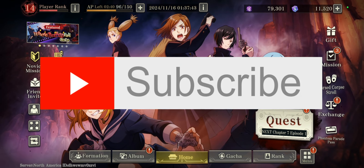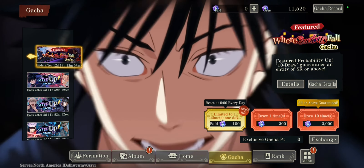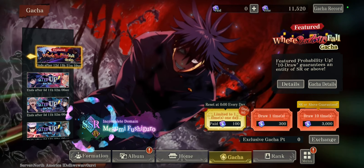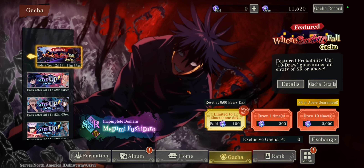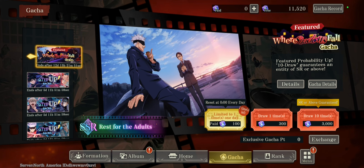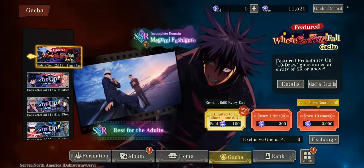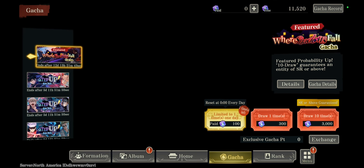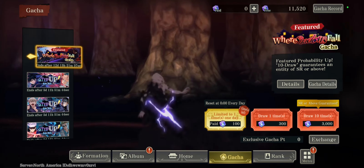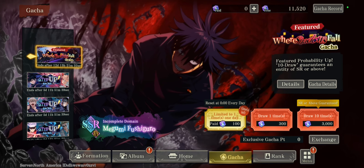So Megumi Fushiguro Incomplete Domain is out right now. You can see his special right here — it honestly looks absolutely amazing. However, we have to talk about what he does and if he is a pull-worthy unit. We know he isn't because we're all saving for Yuta at the moment. As you can clearly see I have 11,000 saved up, far from 75,000, but you just gotta keep saving.